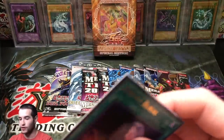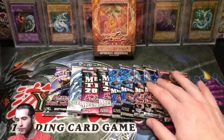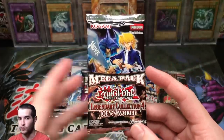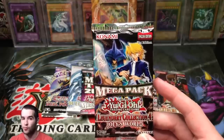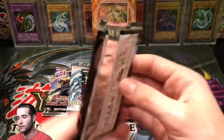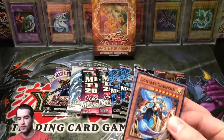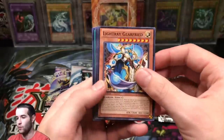A lot of you guys said I need to hold the cards up a little bit longer, so we'll give you guys a second look. Here's one of my favorite packs — Legendary Collection for Joey's World. Speaking of Legendary Collection, Legendary Collection Yugi has been reprinted, which is awesome. Hopefully they'll be in Walmarts and I'm going to pick up a bunch because it's going to be a lot of fun — try and get Dark Magician Girl, try and get Dark Paladin. I just love that set. This is one of the first sets I bought online when I got back into Yu-Gi-Oh!